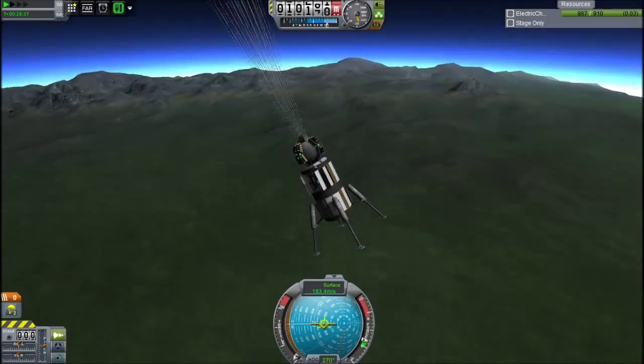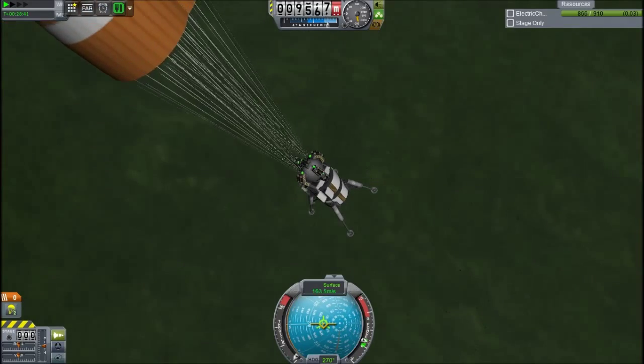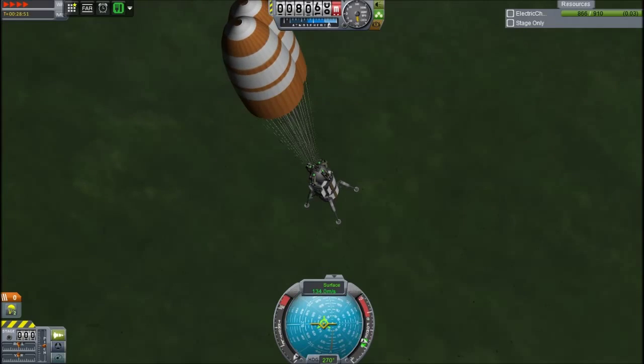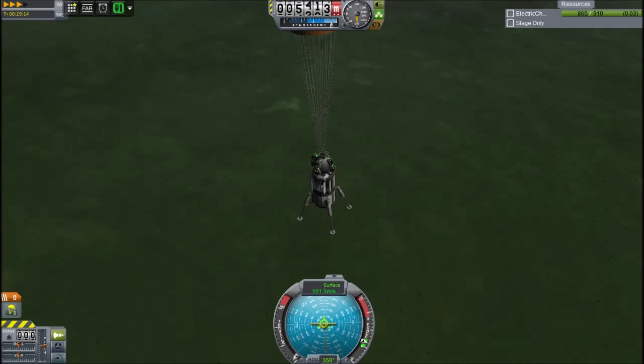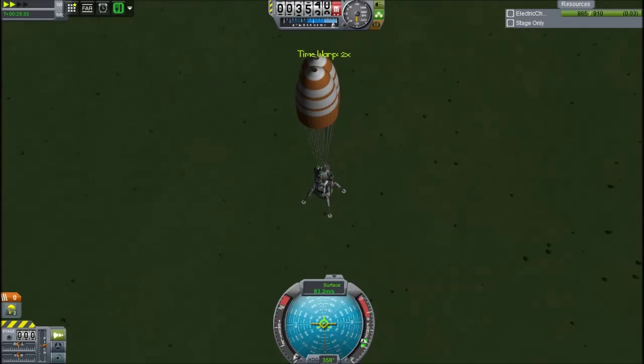We will descend towards the ground. I've ditched the heat shield, but the drag on the heat shield is ridiculous so it's pinned to my craft for a while. In a second something odd will happen - Fraps will crash and this will freeze up, but then I recorded the surface thing again so you just miss it touching down.